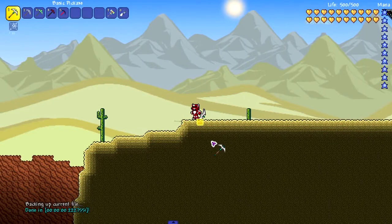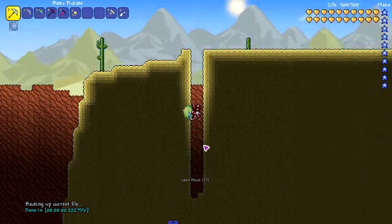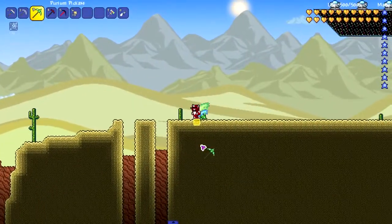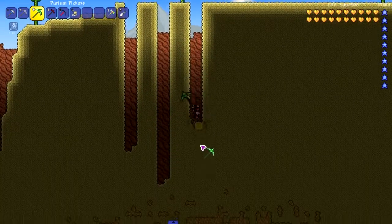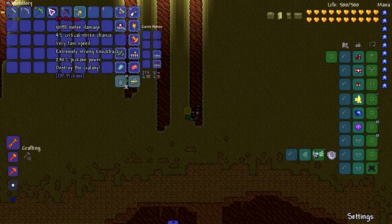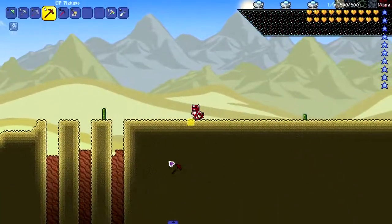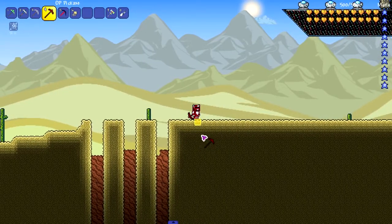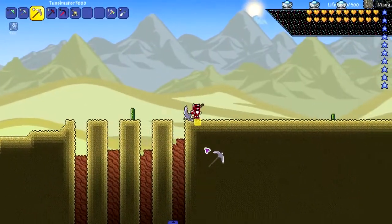First one is the Basic Pickaxe speed — look at that, that's quick as hell. Let's try the Tunnel Maker — okay, we're getting faster and faster. Let's do the Purium pickaxe; it's probably going to be the slowest of the bunch, but its power is pretty high — 250, higher than everything else. Let's go to the OP pickaxe — I expect it to be insanely fast. It's okay, it seems just as fast as the Tunnel Maker.